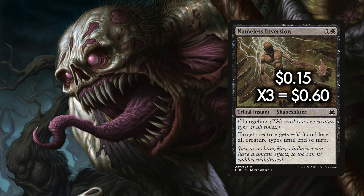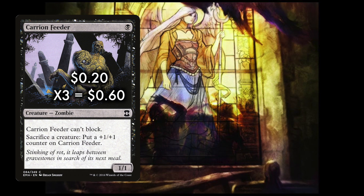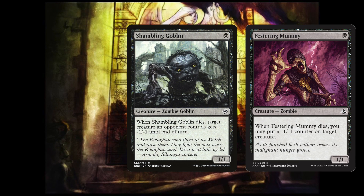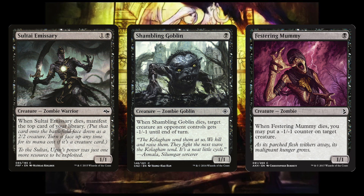Nameless Inversion will handle most threats in the format, and in a pinch can be paired with Carrion Feeder to add 3 damage on an attack. Carrion Feeder is another 20-cent card that we run 3 of. Feeder is a 1/1 for black that can't block, but we can sacrifice a creature to put a +1/+1 counter on Carrion Feeder. One of the strengths of this deck is its ability to use the graveyard as a resource. Getting creatures into the graveyard helps generate value, make Carrion Feeder large, turn on cards like Festering Mummy and Shambling Goblin, and helps you draw cards with Sultai Emissary. It allows you to curate your Shepherd activations.